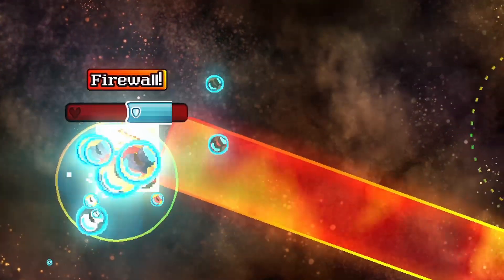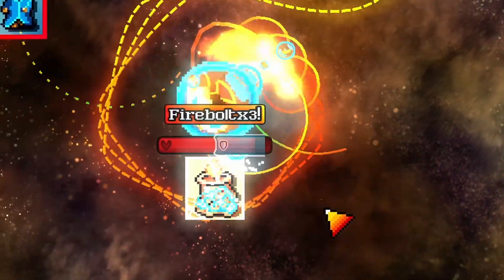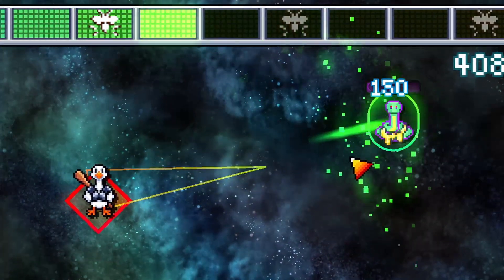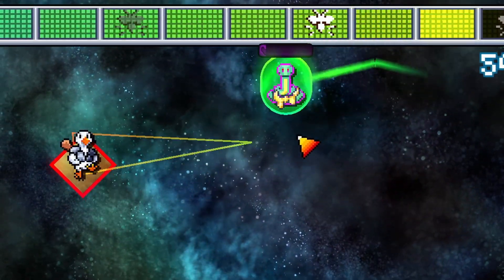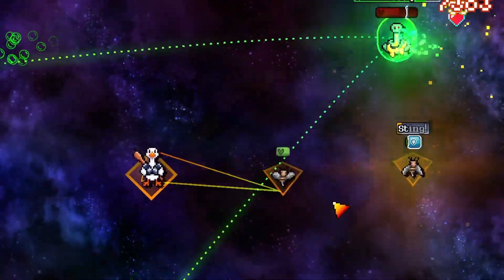Each cast has an amount of armor. Armored enemies take no damage and reduced knockback, which makes them pretty scary. But once the armor is broken — with a really juicy animation — they take a ton of damage, knockback, and stop their cast. It makes combat much more interactive.